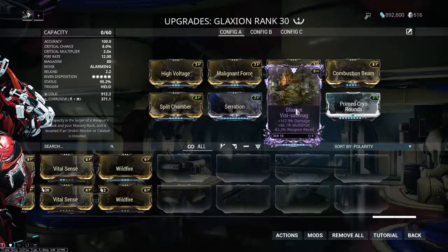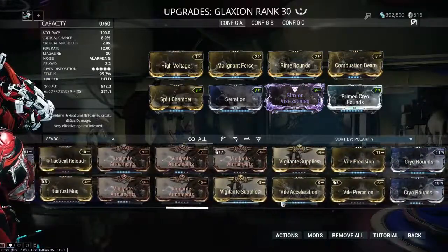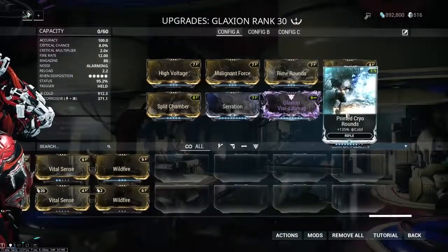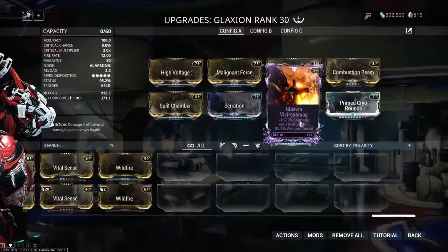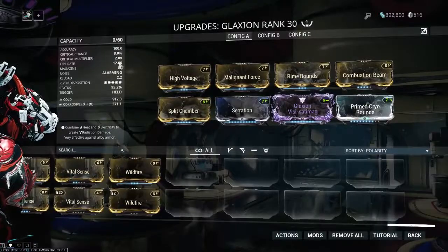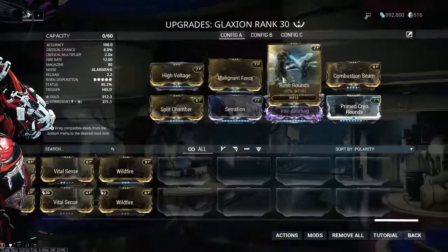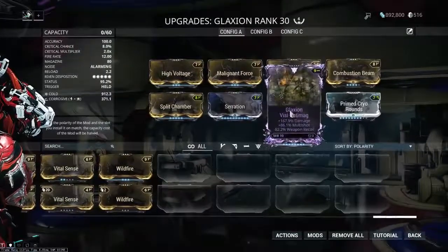The weapon can also make use of fire rate, punch through, or even magazine size — there are other things you could potentially add. But I really like my raw damage Riven here because the biggest weakness of the Glaxion is that it's elemental damage rather than physical, so you can't get Slash procs, it has no crit, and very low base damage. By increasing the damage to obscene numbers, you work around those weaknesses. At 12 rounds a second dealing around 1000 damage per round, you're in the tens of thousands of damage per second, and you've got close to 100% status chance per tick at that fire rate.